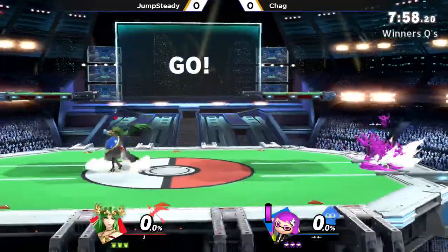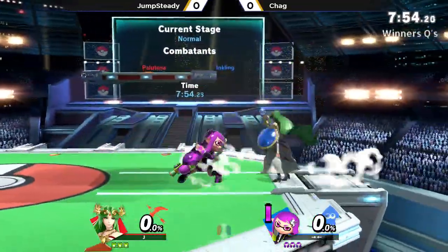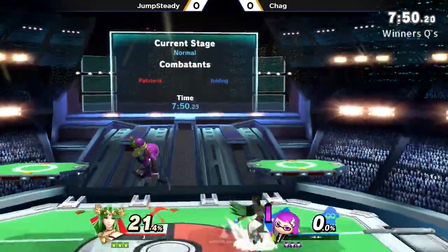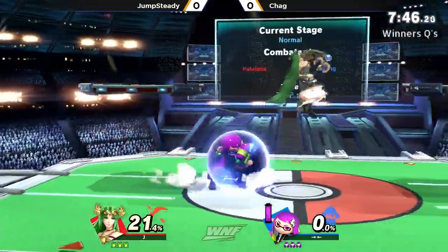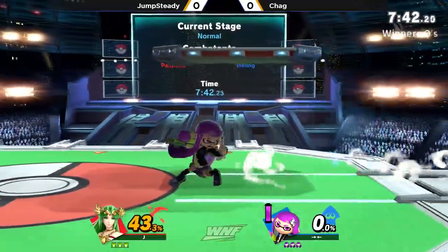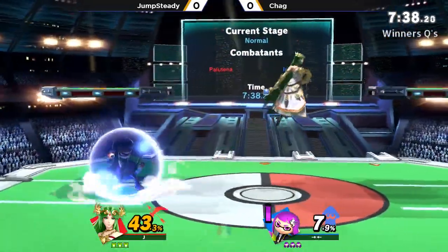Jump Steady and Chag — Jump Steady playing Palutena, Chag playing Inkling. As far as this matchup goes, it seems like Palutena gets outmaneuvered by a character like Inkling. Any character that can get really up in Palutena's space very quickly can make things a little more of a struggle. Palutena doesn't really work well in boxing situations.